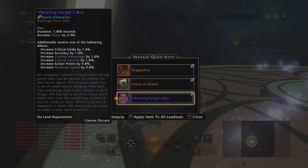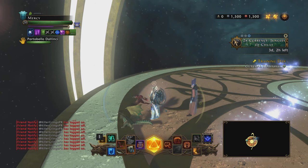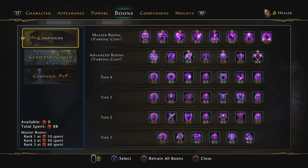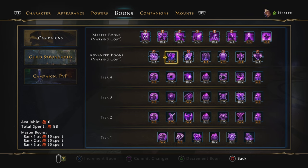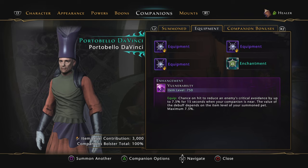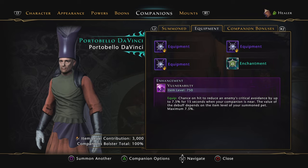If you die, you lose it — so there are two things to keep in mind. If we're getting 6% power from that boon, that means we don't need the Portobello that I always run with. Although I always build around Portobello, you don't need Portobello if you're using the boon. For the companions, I always use Portobello for the 3.5% power, and the DPS will get 3.5% combat advantage.